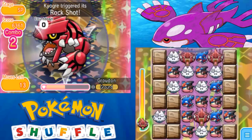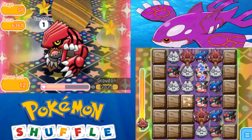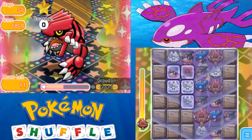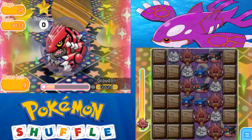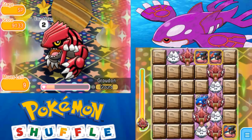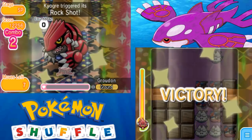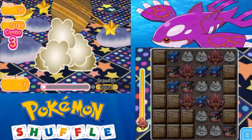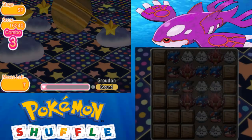Rock Shot is triggering for us — not bad. This stage really isn't bad. This was one of the early events released when Shuffle originally came out all those years ago, so it's not too tough. His HP is not high — if it was released as an Ultra Challenge nowadays, you'd probably have like 80,000 HP or something insane. We finish it off with that last Rock Shot. Like all the other events, if you don't have them you can catch them, but I already have it since they are repeats. That is Groudon for you.